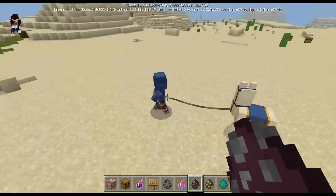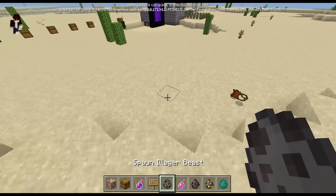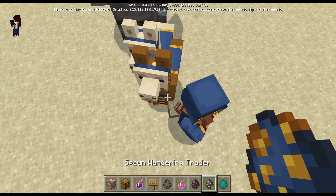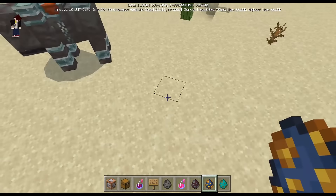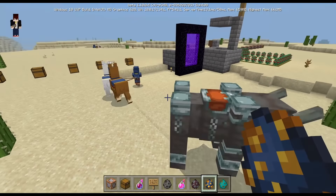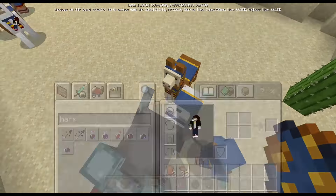Pillagers do kill the wandering trader eventually. But watch what happens with the Ravager — it does not care about the wandering trader at all. The wandering trader runs away from the Ravager, but the Ravager does not care about the wandering trader. I think this might be a bug, but maybe it's a feature.